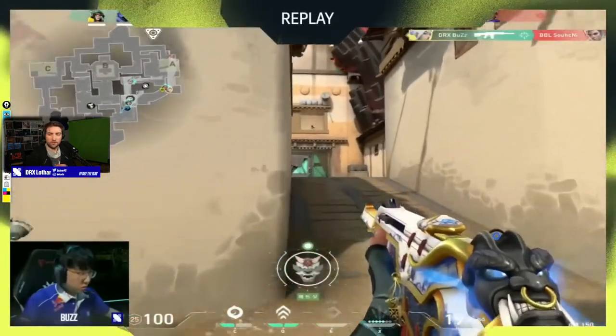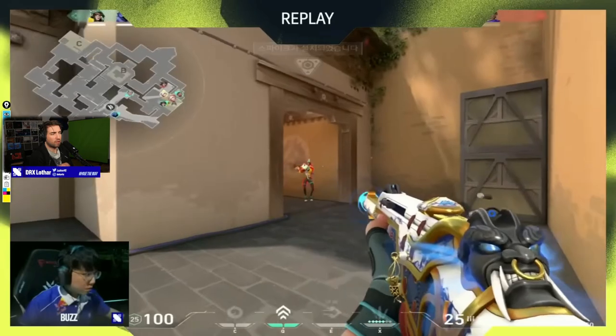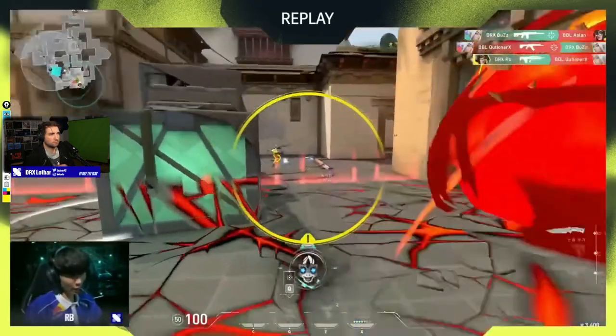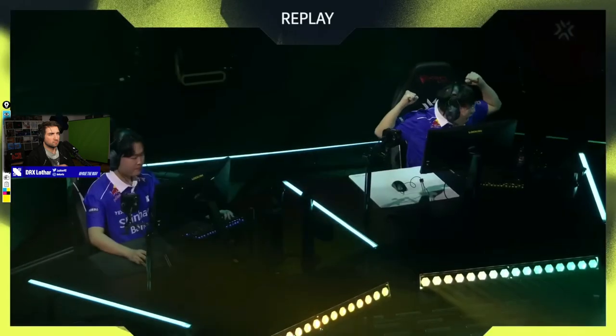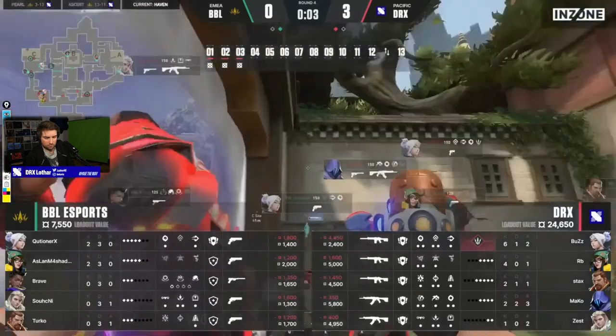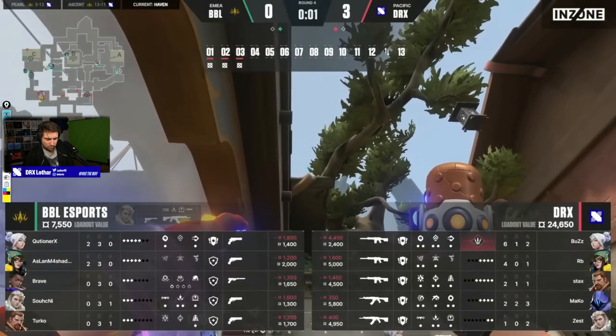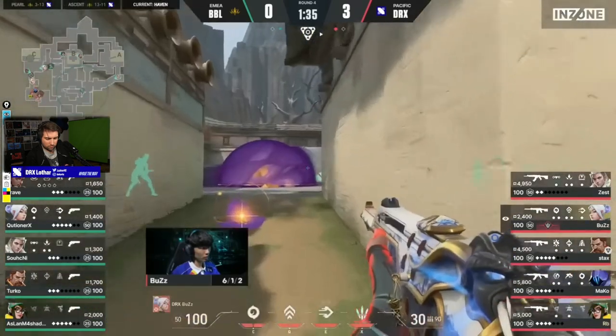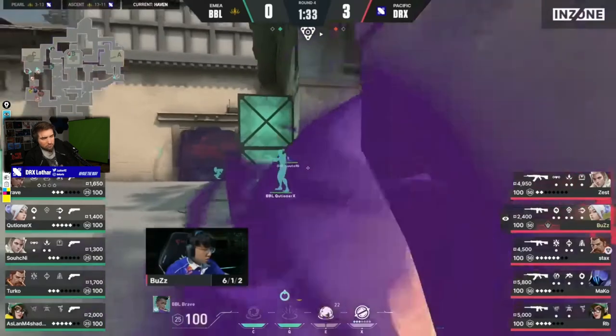The bait and switch basically - and that's what the opponent falls for. Most of the time when you grab information there, you just need to drop down to the weaker weapons. Nothing quite so much as the stack BBL were trying on their last eco but holding with a crossfire.